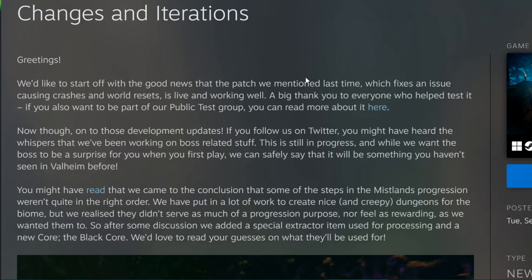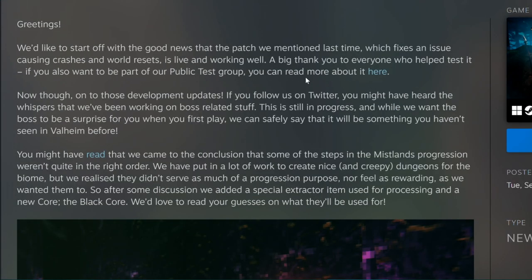They start the post off by saying they've fixed a lot of the problems and issues that were causing crashes and world resets, and it should all be working now for pretty much everyone. A reminder that you can help test it in the public test branch. When Mistlands does come out it will be in the PTB first — they're going to make sure it's all right and ready before going live. You can join by clicking the beta tab, then Properties > Beta, and choosing the PTB dropdown.